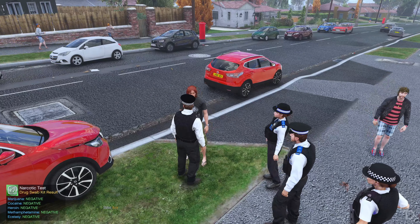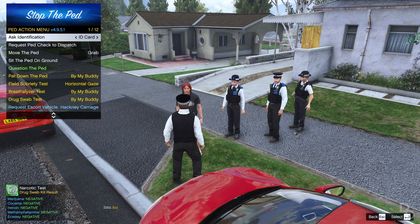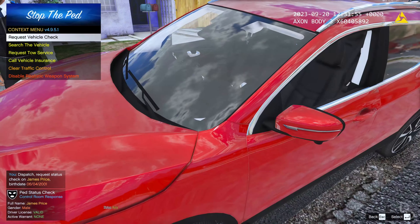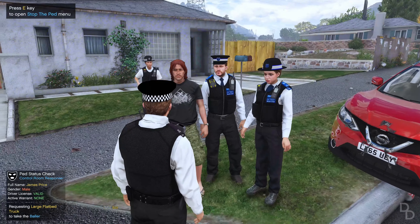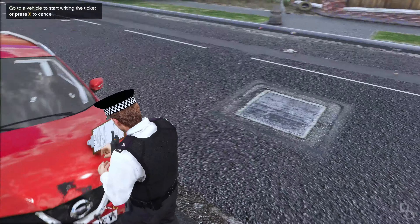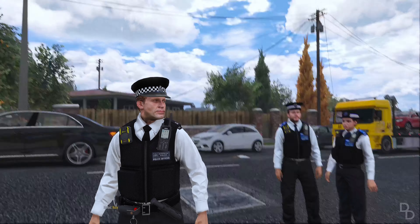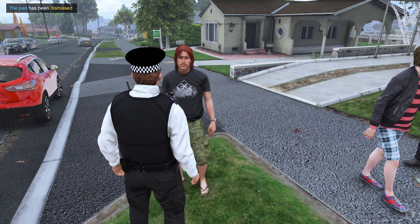Okay, so this vehicle — obviously your insurance is going to need to sort that out. I wouldn't think it's roadworthy at the moment, so you can't drive this vehicle for the time being. You can have your details — your licence and everything. You're not under arrest, there's no problem there, but this vehicle you can't drive. You're going to have points taken off your licence. Flatbed assistance required on West Mirror Drive. Do you live local? Okay. Let's quickly do a vehicle ticket.